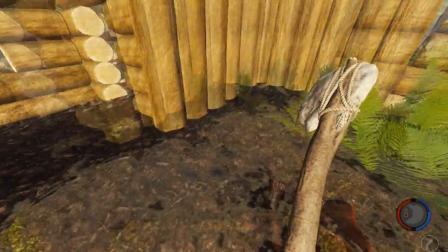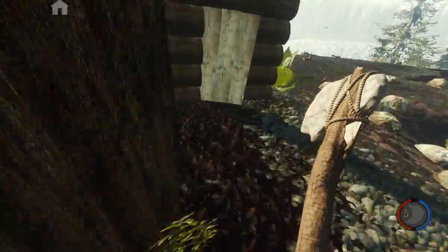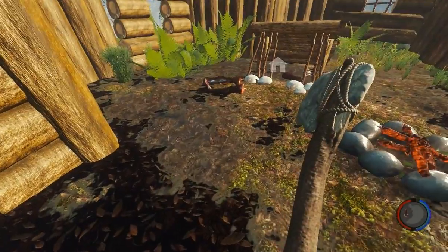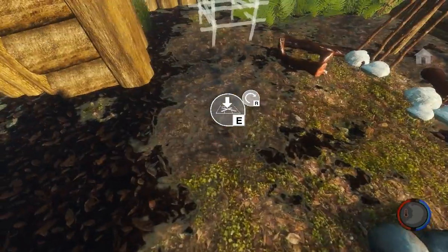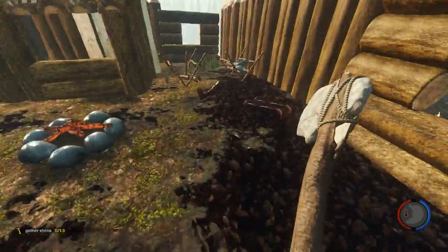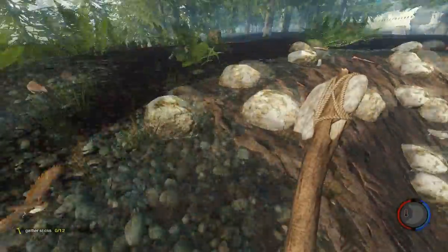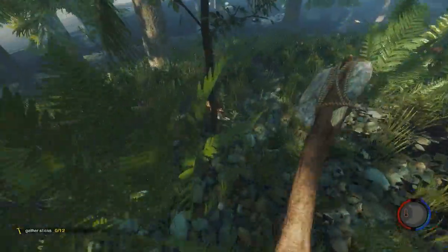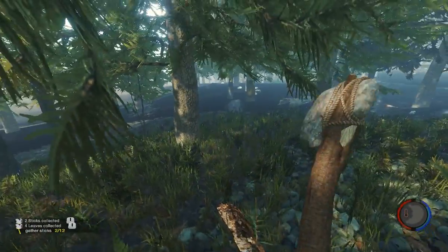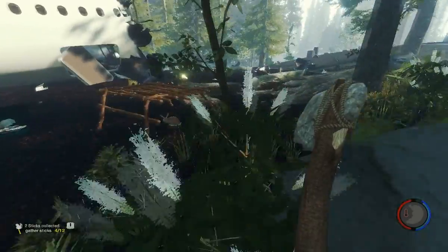I'll come back in here to the food tab and get a rabbit cage. I'll place my rabbit cage right there — I need two sticks. I'll grab the stick I had put in the log holder. Now I need to go back out because I want to have my rabbit cage finished before I start catching rabbits. I'll chop down a few more trees — I think I can only hold so many logs.